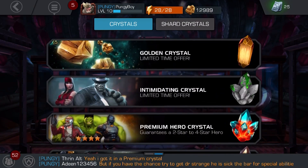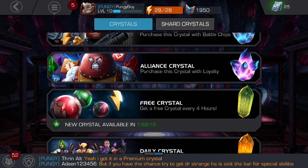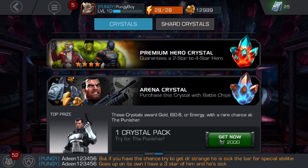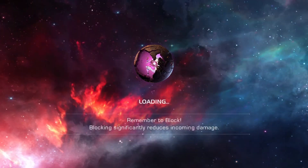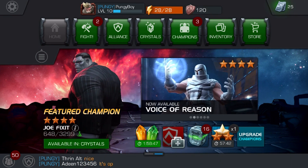But we were so close to getting that four-star. Let's see how we're doing on shards — we are making our way to that three-star hero crystal. There's the arena crystal where we could get a three or four-star Punisher — only 50 battle chips away. Let's start with the duel because they're waiting, then we'll go into the story.